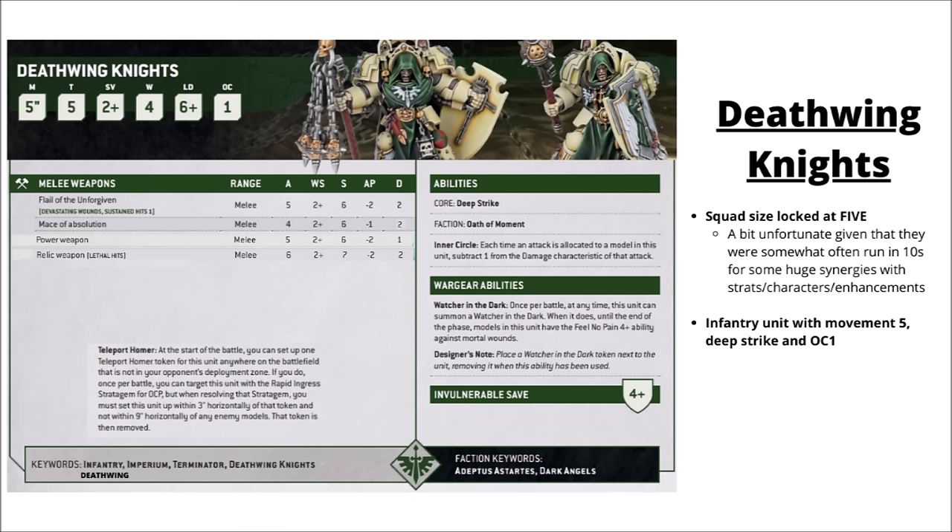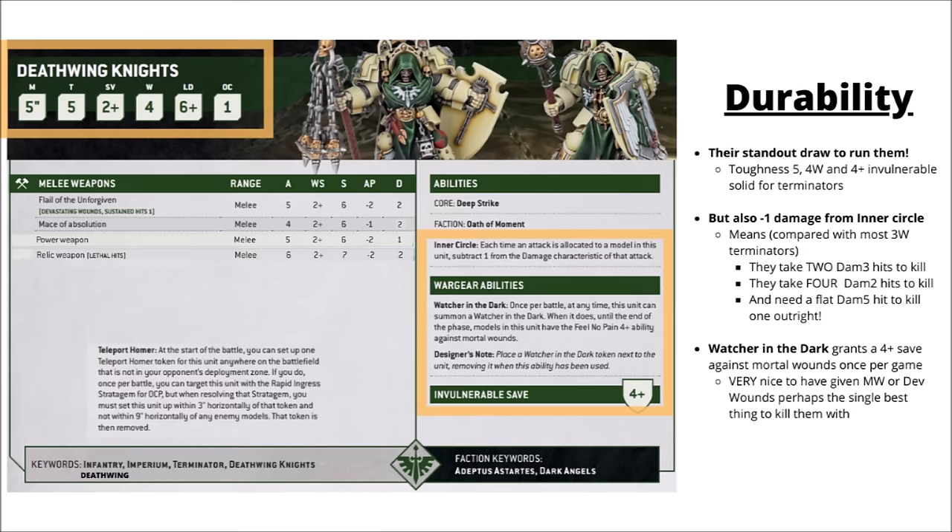They're an infantry squad with Movement 5, Deep Strike, and Objective Control 1 — all standard for Terminators. The real standout draw is their durability: with Storm Shields they get a 4-wound profile at Toughness 5, 2+ save, and 4+ invulnerable save. On top of that, their Inner Circle special rule inflicts a minus 1 damage on enemy attacks, so a damage 3 weapon becomes damage 2, and damage 2 becomes damage 1, making them fantastically more durable than standard Terminators.